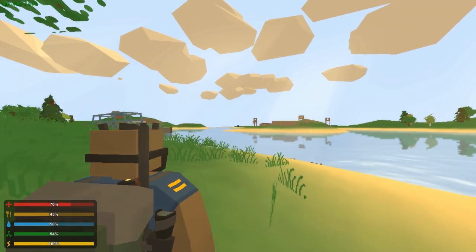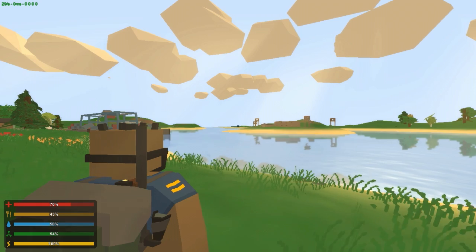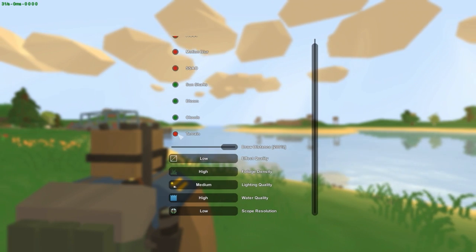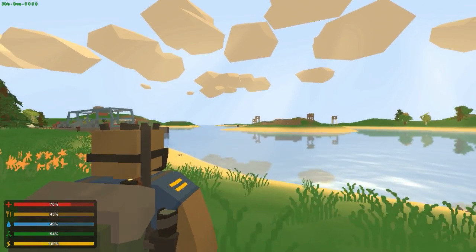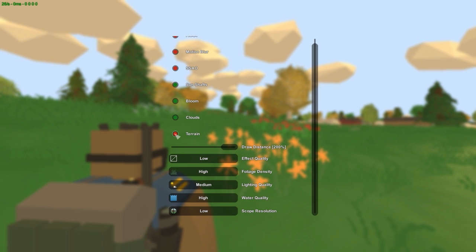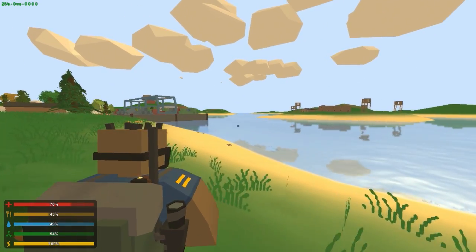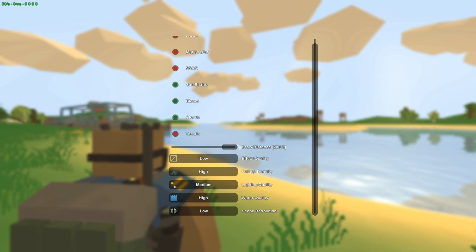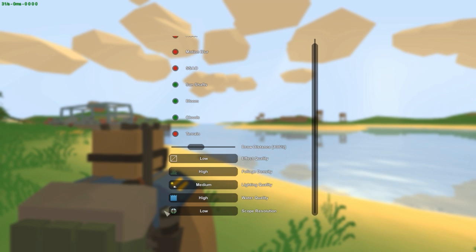Terrain changes the land that you can't actually go to. I like to turn it off — it gives a little bit of an FPS boost. The only thing you can see with terrain on is empty land you can't reach, so I just turn it off.